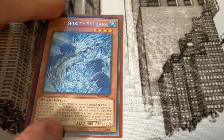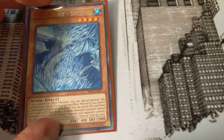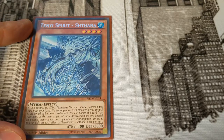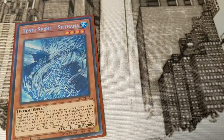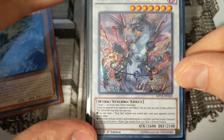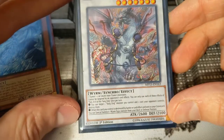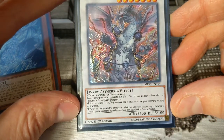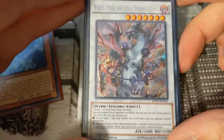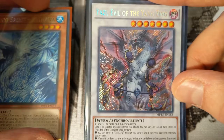You can also special summon this, then normal summon one of your level 3 tuners in the deck — which would be Ghost Ogre or Ash Blossom — if you have an extra one in hand. You can normal summon it, synchro into Yazi, then use Yazi's effect to target itself and one card your opponent controls, destroy both, and trigger Yazi's second effect when it's destroyed by a card effect and sent to the graveyard: special summon one Wyrm-type monster from your deck in defense position.